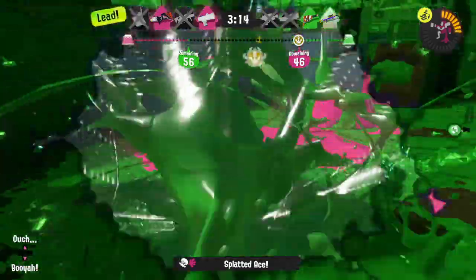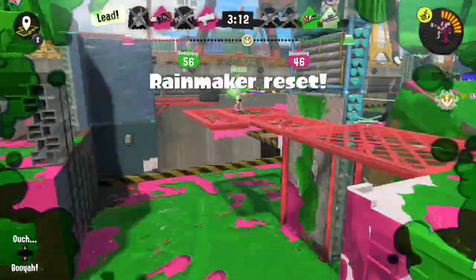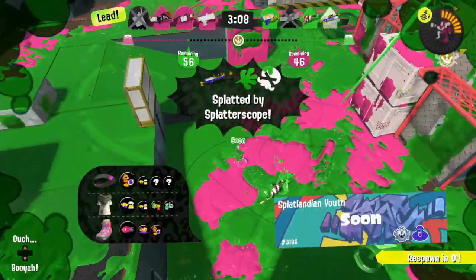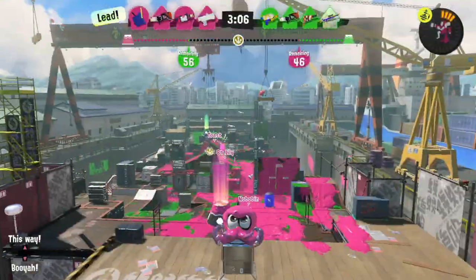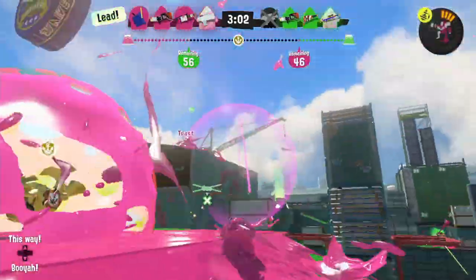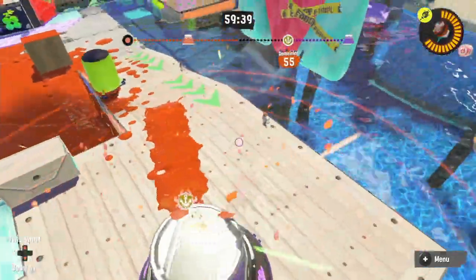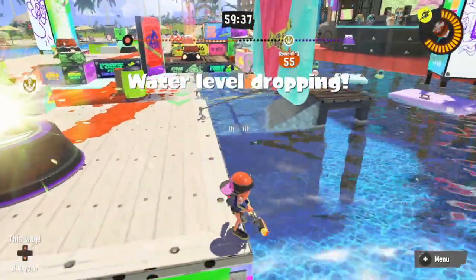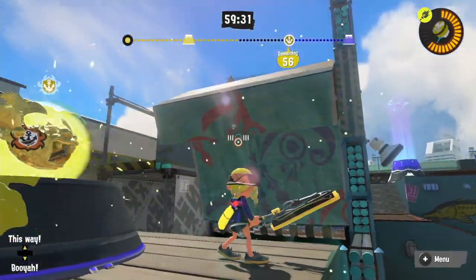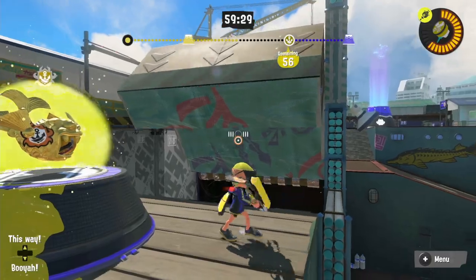One last mechanic to mention about checkpoints: in some instances, the stage terrain will actually change in response to a checkpoint being broken. Only a couple maps have features like this currently, namely Mahi Mahi Resort and Sturgeon Shipyard, but it's a mechanic that may be expanded upon in the future. On Mahi, breaking the checkpoint will cause the water level to drop and expand the map, and on Sturgeon it will cause the top left spinner to start its movement cycle, as it stays upright until that point on Rainmaker in particular.